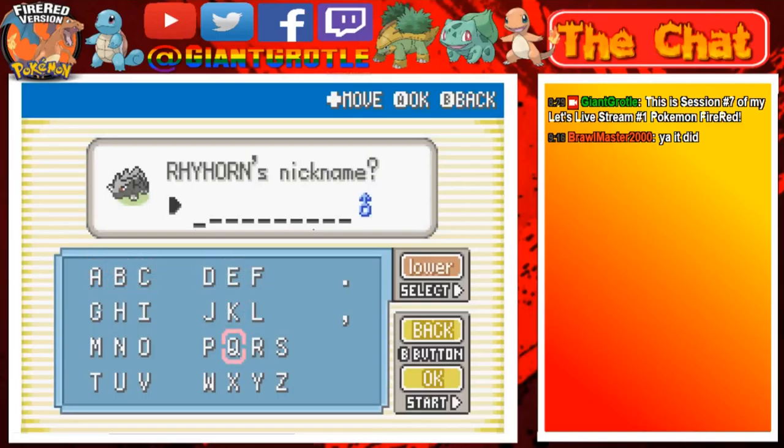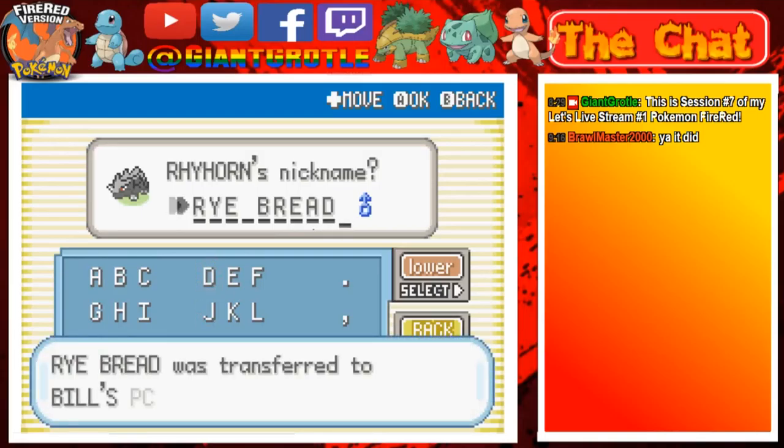I always name this — I'm gonna name this Rhyhorn 'Rhy Bread,' because I used to nickname a Rhyhorn in this game Rhy Bread. So I'm gonna call it Rhy Bread. Come on D-pad. There we go.